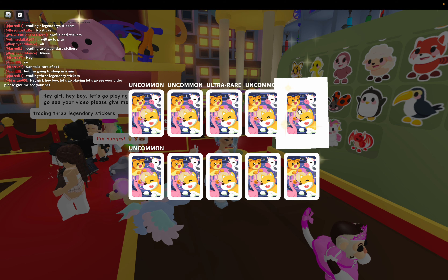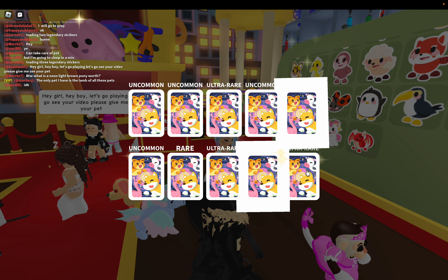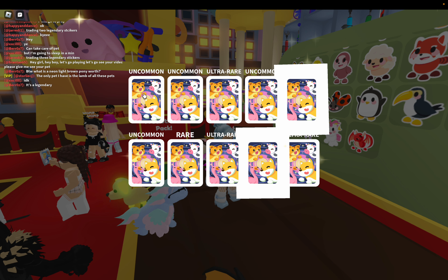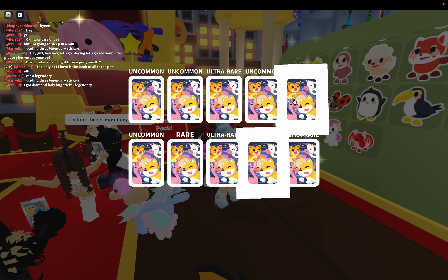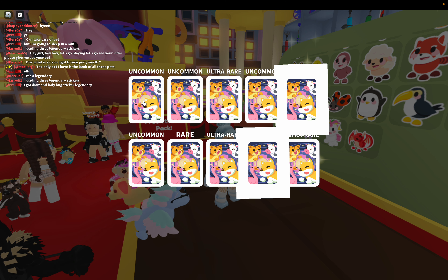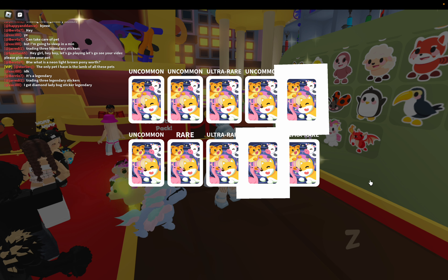What's that — I thought that said legendary. Uncommon, rare, ultra rare, legendary! I can't see the other one. How do you look at it? Okay, my screen is stuck. How do you see what you got? I'm clicking on them and nothing's happening.